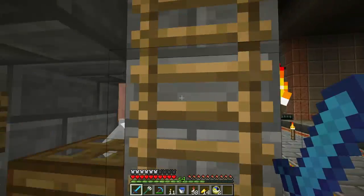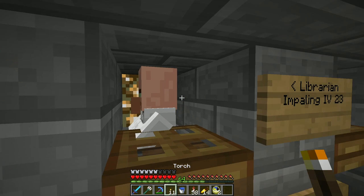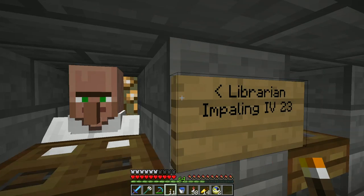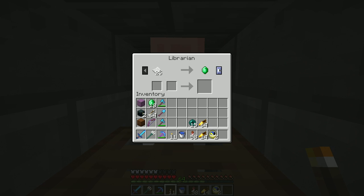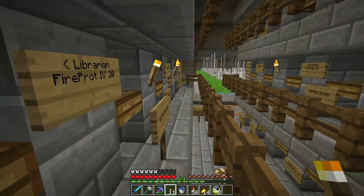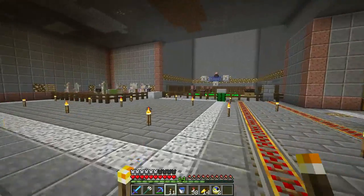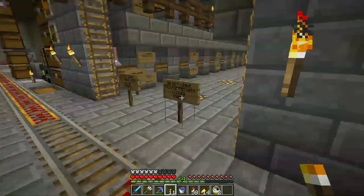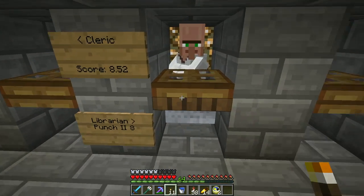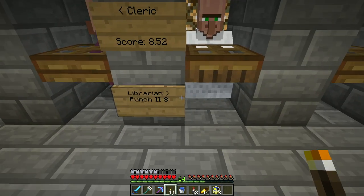I've got some new villagers. I've been mostly just grinding with these guys. Impaling 4 for 23 emeralds, Loyalty 1 for 19. These are two of the new 1.13 enchantments. I've been trying to get more, swapping out, upgrading a few of my other guys. Punch 2 for 8 — that's actually a fantastic price.